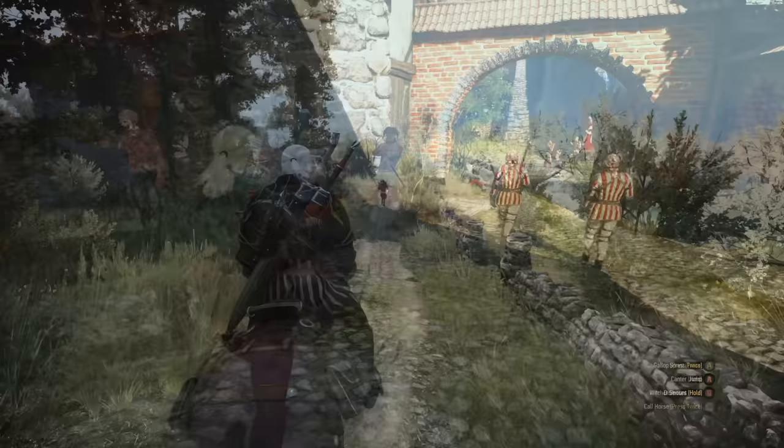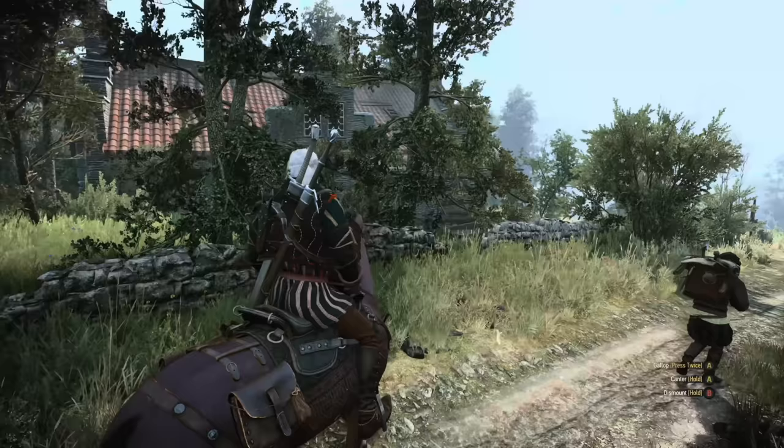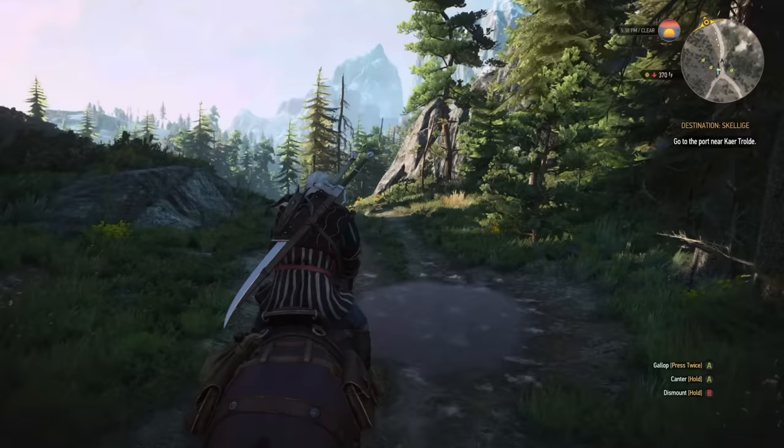They've also done more with movement — Geralt now has three different movement speeds when pushing the analog stick, and they've changed it so you can click L3 to sprint. There's also another option to swap and cast signs without bringing up the radial menu, which is very nice, even if at this point I'm kind of stuck in my ways with muscle memory. The map has also been cleaned up a bit with some reasonable little choices, pushing things to other filters that reduced clutter and just made sense.